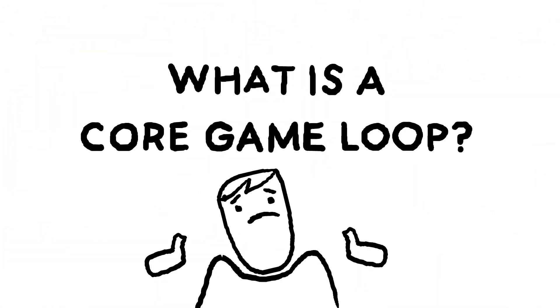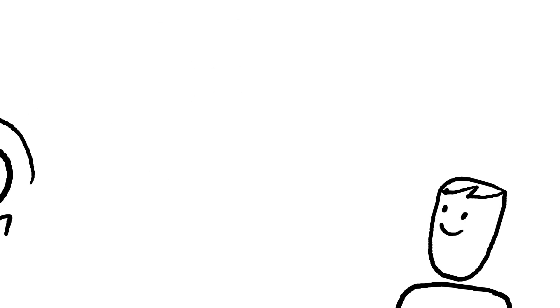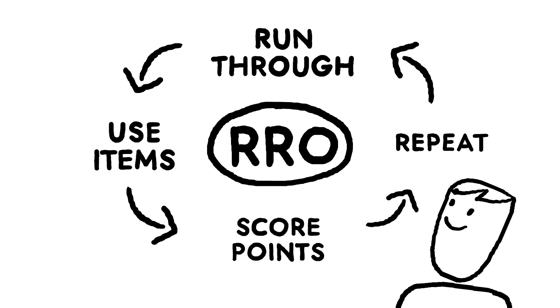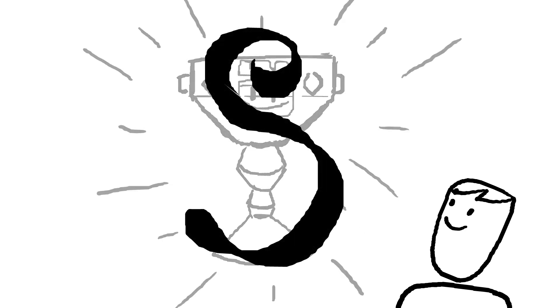So, what is a core game loop exactly? It's the primary action the player takes in your game that loops over and over. For example, in Rec Room Original Quests, it's run through the level, use items, score points, repeat. These primary actions are looped over and over and are key to achieving the main goal of the game, which in this case is the highest rank possible at the end.